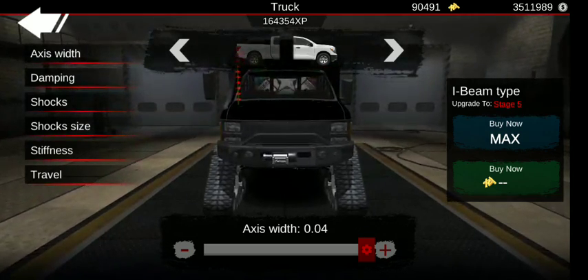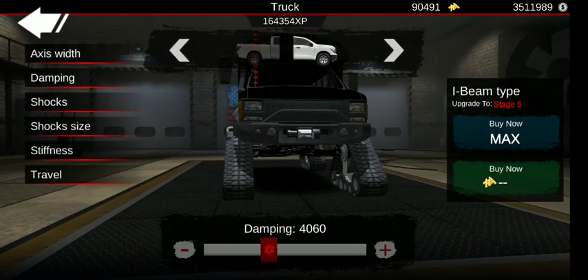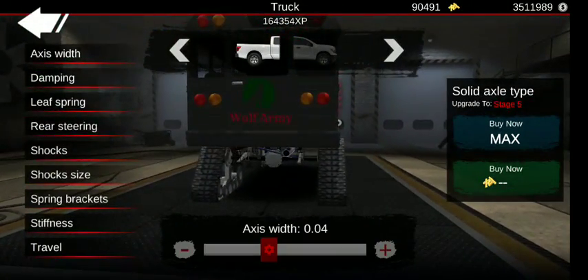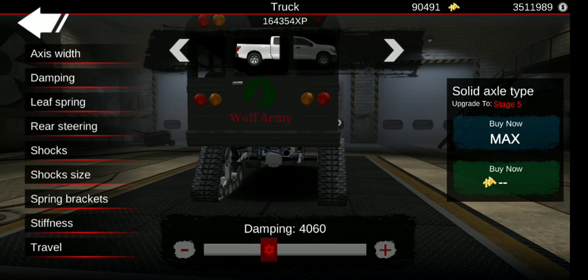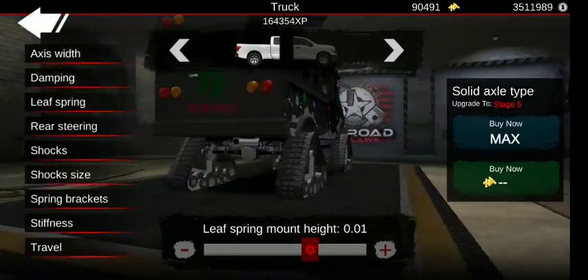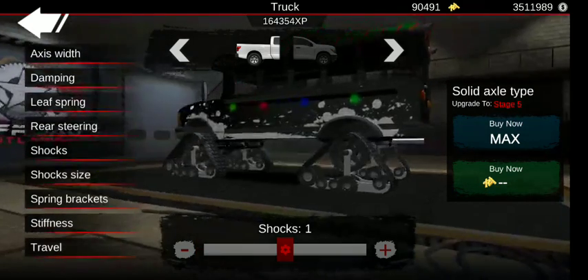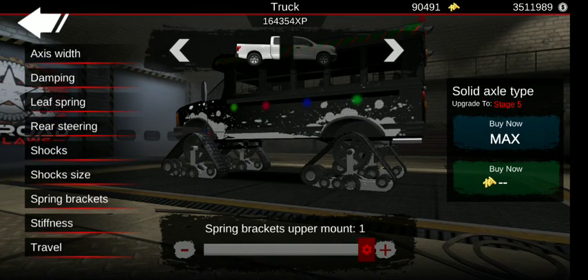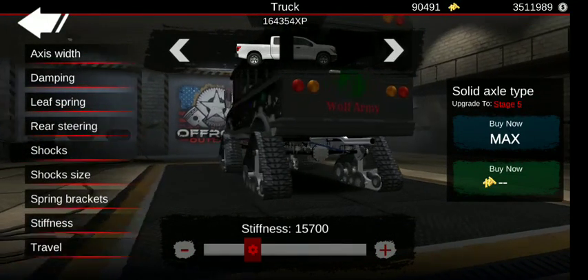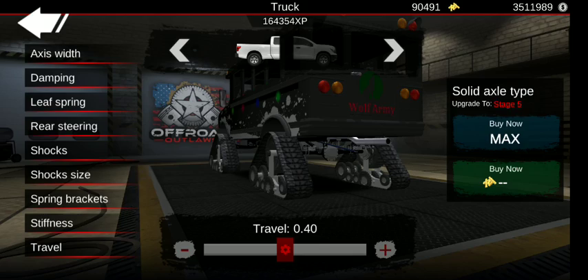So we got axle width maxed out on the front I-beam: 0.04. Damping: 40/60. Shocks: 1. Shock size: 1.5 — those two are optional, whatever you want to do with those. Stiffness: 15,700. And travel is 0.35. Now for the rear: axle width is the same as the front, 0.04. Damping: 40/60. Leaf springs — I adjusted this just a tad: 0.01. Looks pretty good. No rear steering. Shocks: 1. Shock size: 1.5 — again, those two are optional. Spring brackets, upper mount. Stiffness: 15,700. And the travel is 0.40.